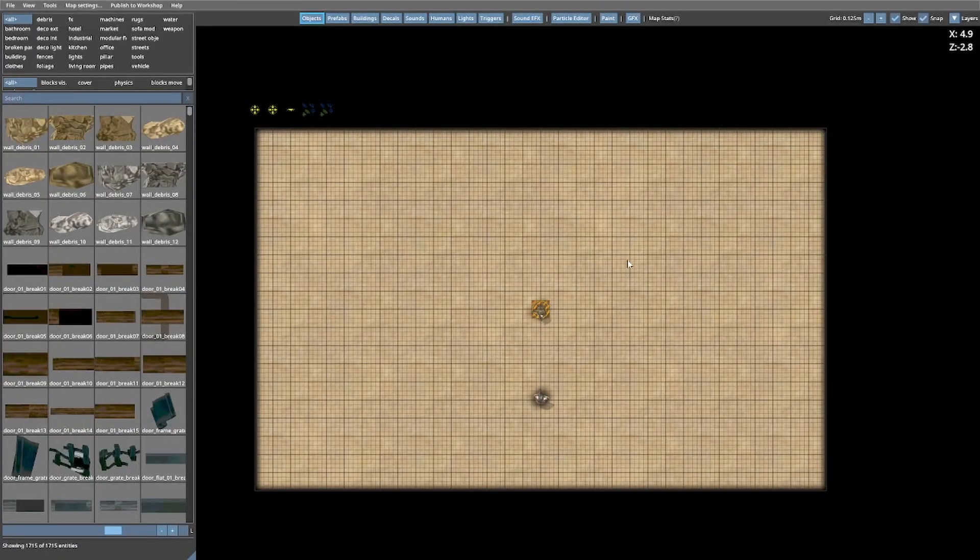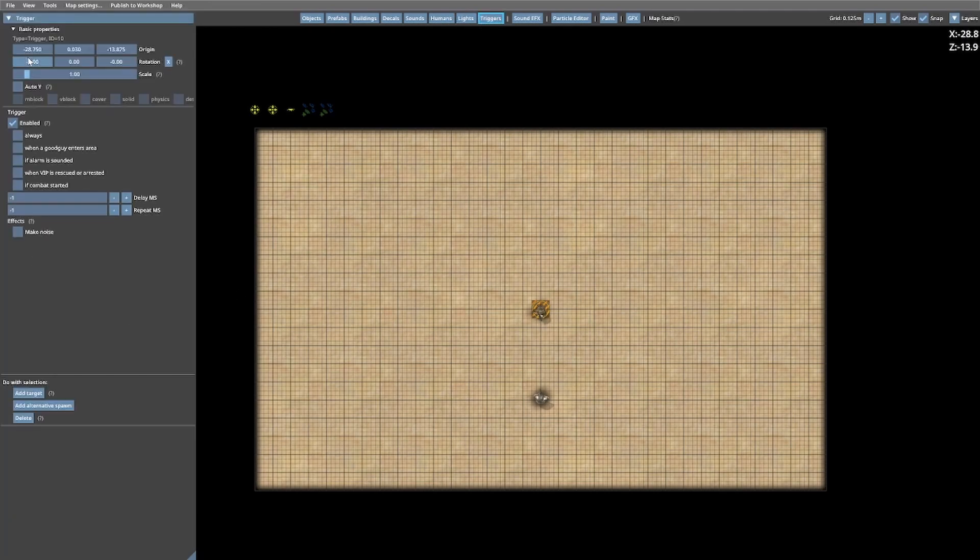Hello and welcome back everyone. In this video I will be doing a tutorial on triggers for Door Kickers 2. This is a fairly comprehensive video. As you can see, I've just set up the basic playing field here - the basic level itself. You should all be familiar with this by now. If you go along the top menu you should see something called Triggers.